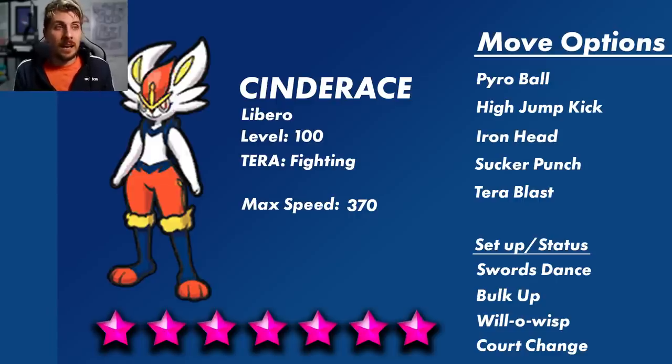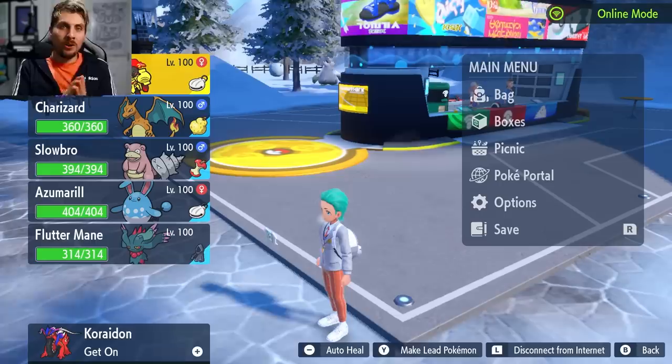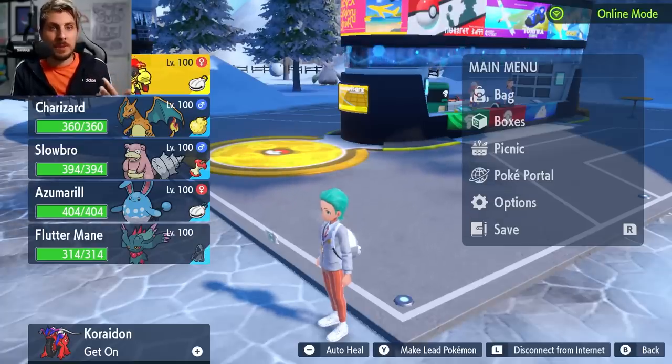The setup options Cinderace can have include Swords Dance, Bulk Up, and Will-O-Wisp, which could disrupt physical attackers, and also Court Change, which swaps stat changes between Cinderace and your Pokémon. So if you've Bulked Up or Belly Drummed, that's something to watch out for. Nothing has been confirmed yet for moves, but this gives you an idea of some of the stronger options available going into this Tera Raid. Based on Cinderace's move pool, ability, and Tera type, we can put together quite a few Pokémon in preparation.